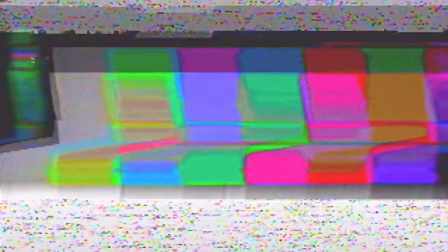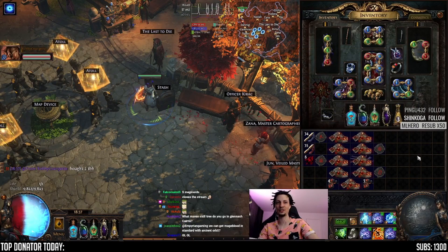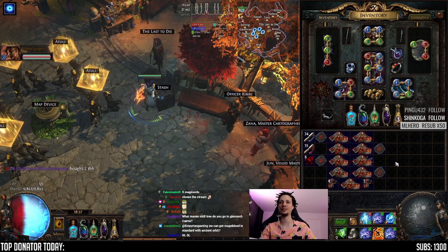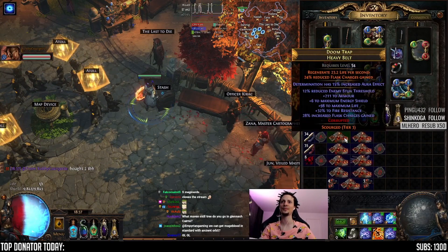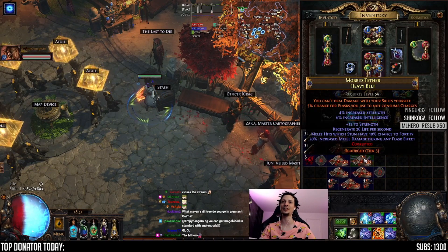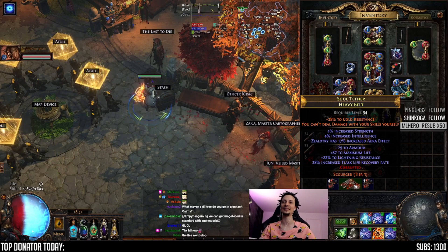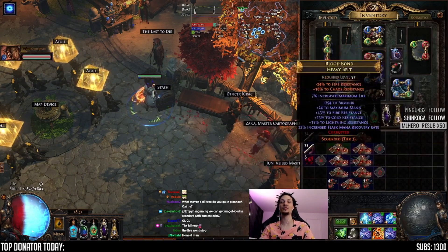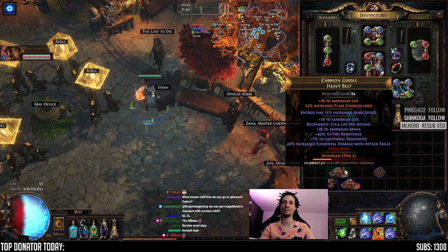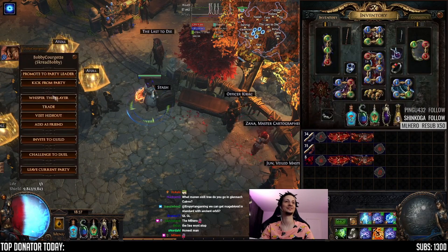So this guy made nine belts himself, apparently. Slight correction — he bought two and made the other seven, I guess. He wants me to delete them with tainted mythic orbs. Determination aura effect, cast speed, Hatred, max life, rarity, stats, movement speed, Hatred aura effect — and the double. Damn, these could be really nice Mageblood. But they're not. Look, we made like two pairs. Cool, GG.